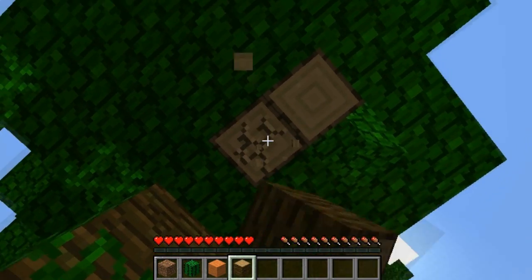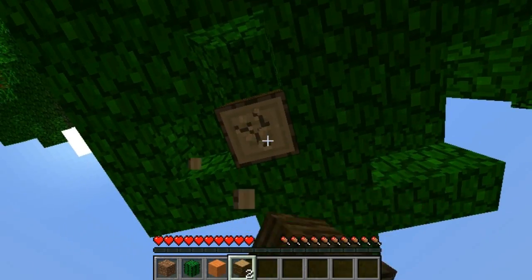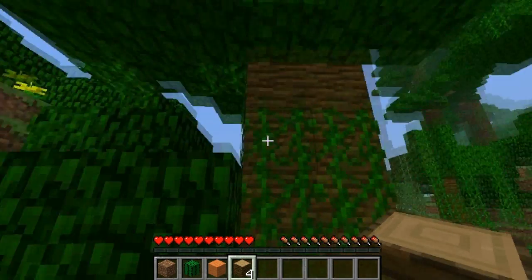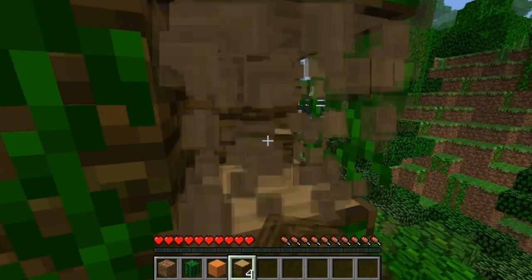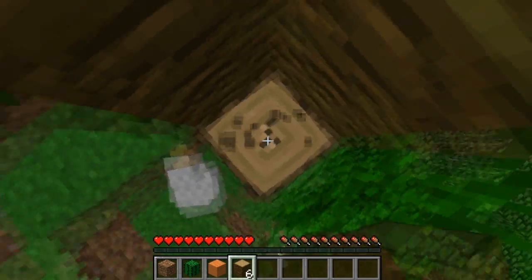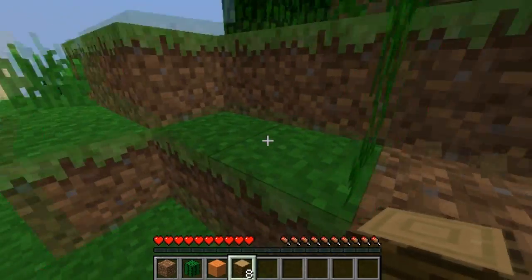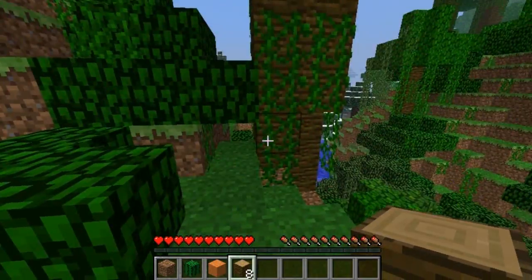It doesn't matter if it's jungle wood — it's the same thing except it's a different color. I actually like oak wood better than this jungle wood. Oh well, what can you do when you're in a jungle? Hello Mr. Chicken — would you lay me an egg later? Right, let's get these. I need about eight. I can't really be bothered to stay here all day punching trees.